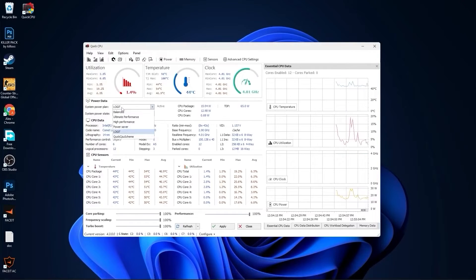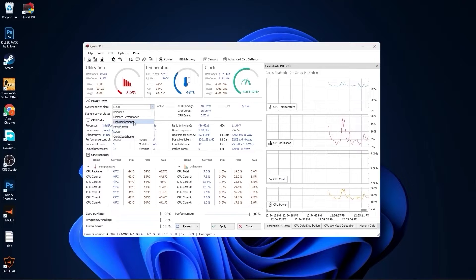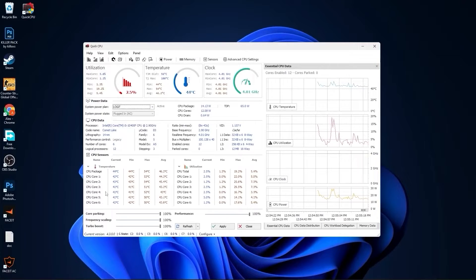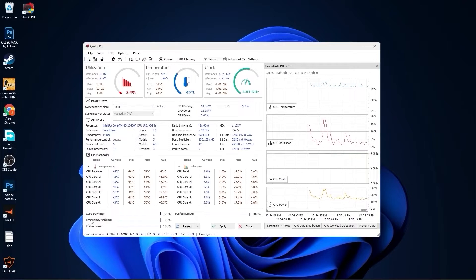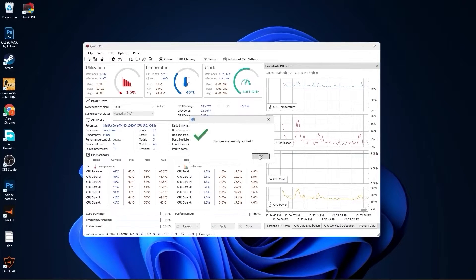This page will pop up. Here you have to go to system power plan and select the plan we made before, or you can just select high performance. Then on the core parking, select 100%. Frequency scaling, select 100%. Turbo boost, select 100%, and performance, select 100%. Then press here on apply and press OK. Close this page.